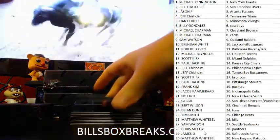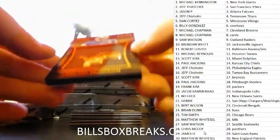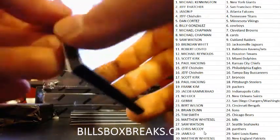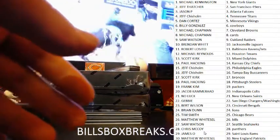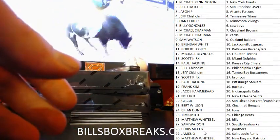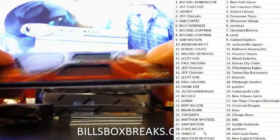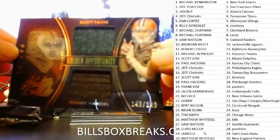First pack out of the second box. First one going to the Lions — Megatron, team symbols, out of 149. Next one is going to be a dual — Johnny Manziel and Brett Favre dual relic, out of 149.